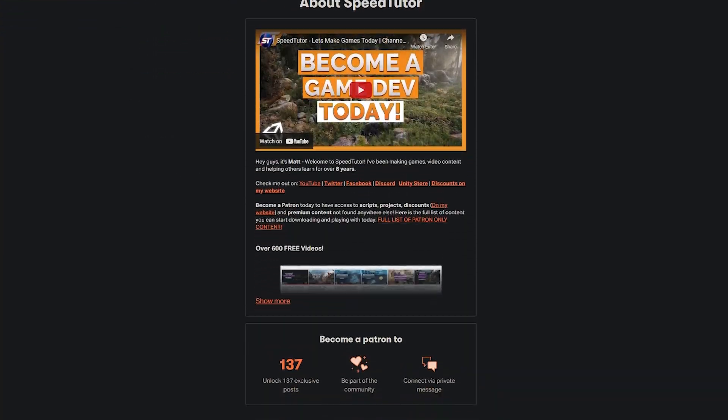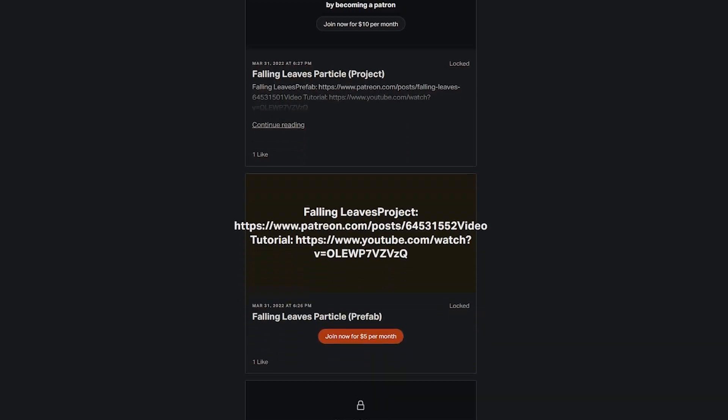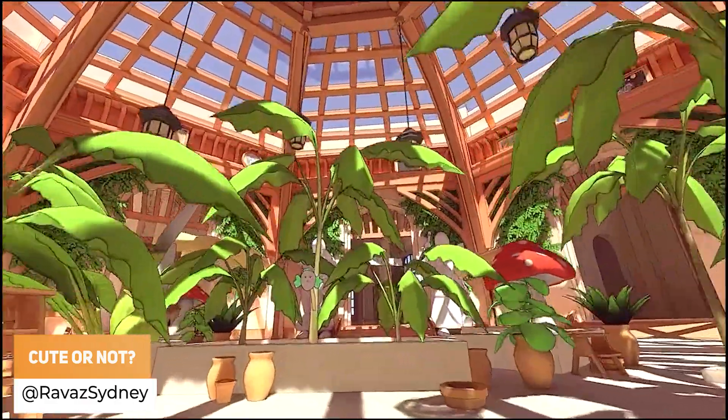Be sure to check out my Patreon to get access to over 160 different scripts, assets and projects you cannot find anywhere else. Ravaz Sidney is telling you that you never trust anything that looks cute.